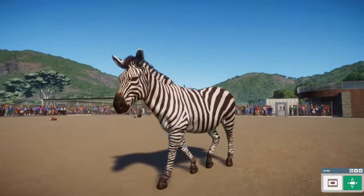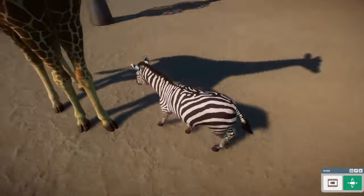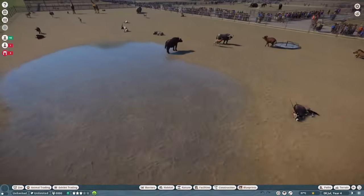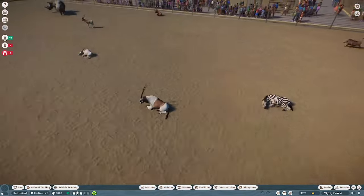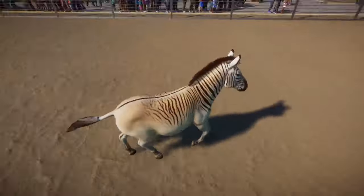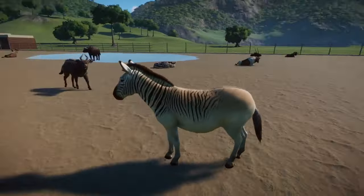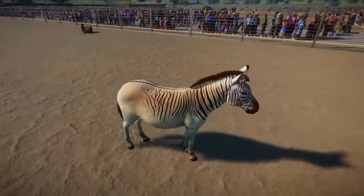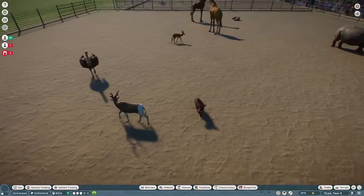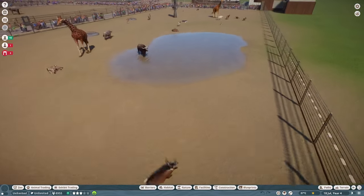Here we have our Plains Zebra, which has seen a little bit of a change — I think some places in the head, the stripes, and in the mane — but there are also some added variants. There is a Burchell's Plains Zebra, but this one right here is the Quagga Project. Plain zebras are being selectively bred to bring back an extinct subspecies, the Quagga. I really love how that was brought in here. Now you can have animals in your zoos that are somewhat leading to the revitalization of the Quagga.